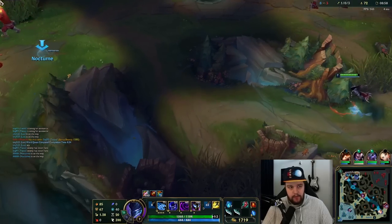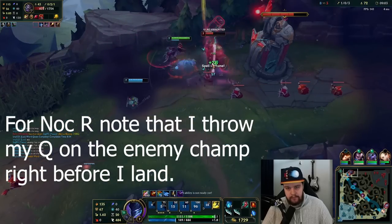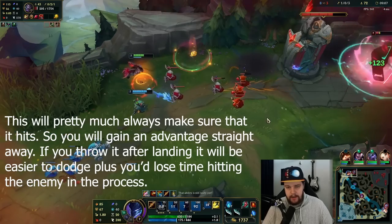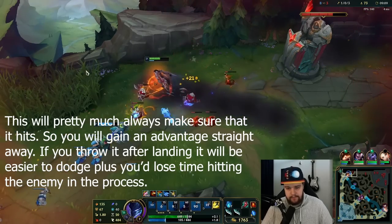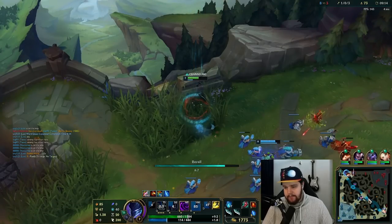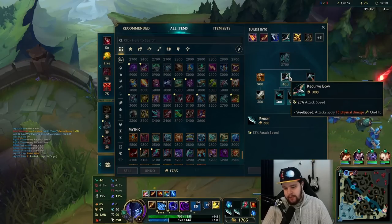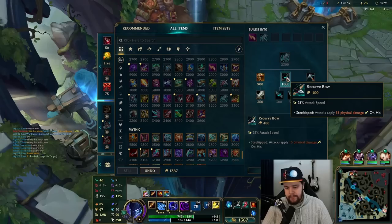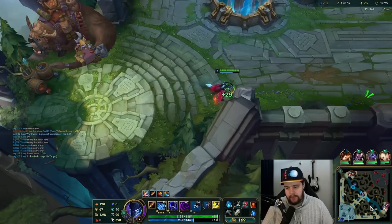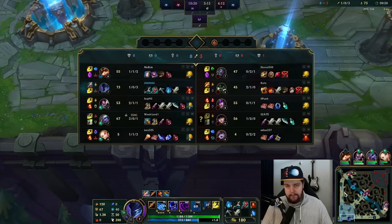I'm just going to go for it. He flashed and he ulted — that's fine. We hit recall real quick. We have another rotation of camps coming up. What I did cost Mundo a lot because he now doesn't have camps, and he's going to get pressured. I want to clear up here because my bot lane has constant pressure at the moment.